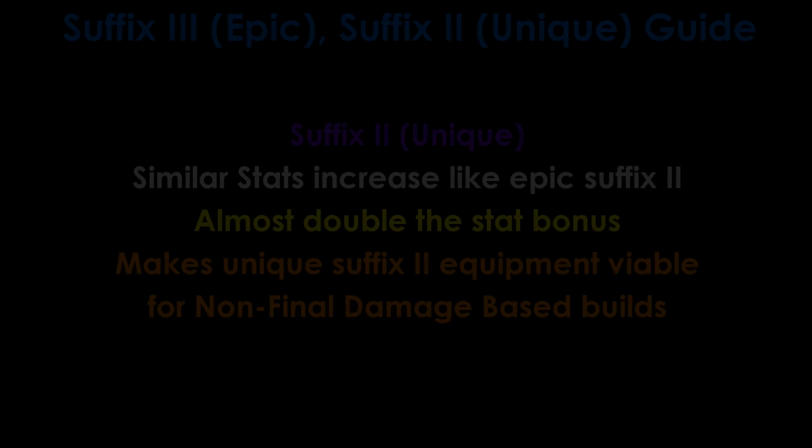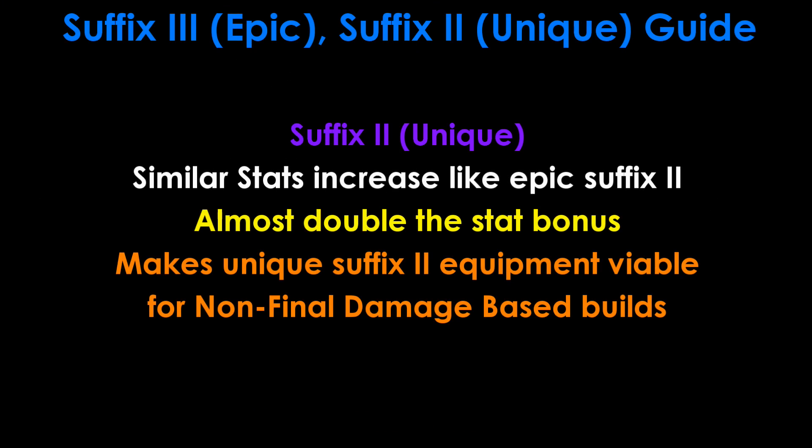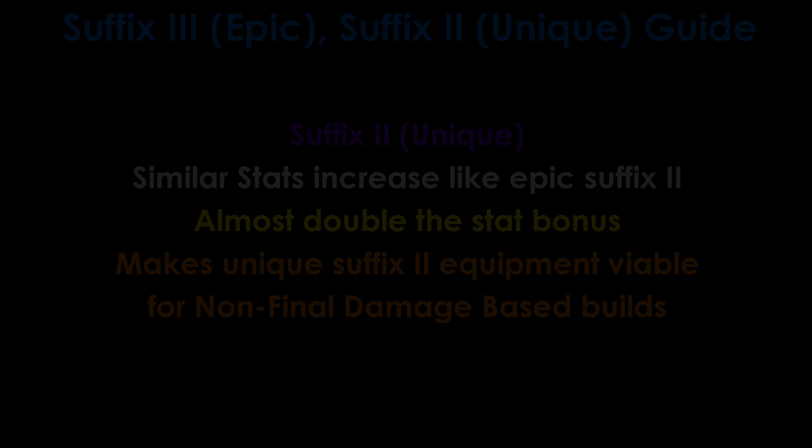For Unique Suffix 2 equipment, similar to the Epic Suffix 2, the stat bonus you get is almost double at around 80–90% increase, which makes the Unique Suffix 2 equipment extremely viable for non-final damage builds. Refer to the screenshots to see how much the stat increase actually gives. An armour piece and weapon are used for this comparison.